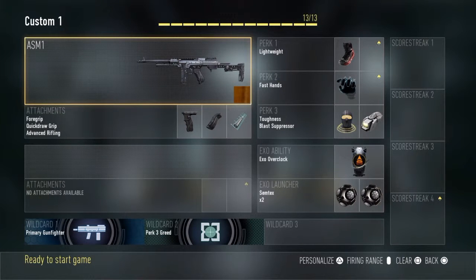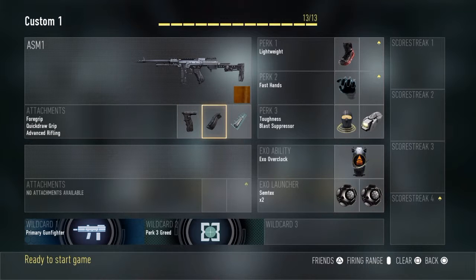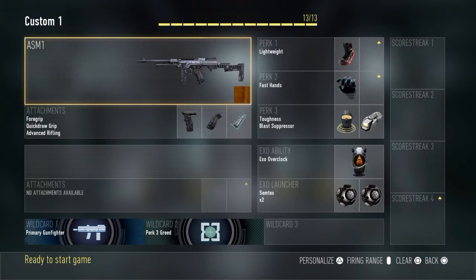First off, I got the ASM1. I'm a battle rifle user, I like my assault rifles, but for when I do run SMGs on certain maps, that's what I like to run. I have foregrip, quickdraw, and advanced rifling. This is the exact same setup I use on my ASM1 every single time, no matter what — those are the attachments at least.